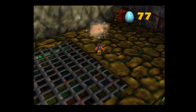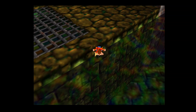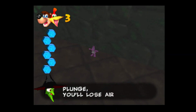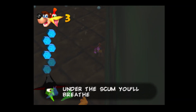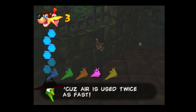Also now we have to fight living TNT. The witch warns: 'There you go — my oily water and you plunge, you'll lose air while in that gunge. And under the scum you'll breathe your last, because air is used twice as fast.'